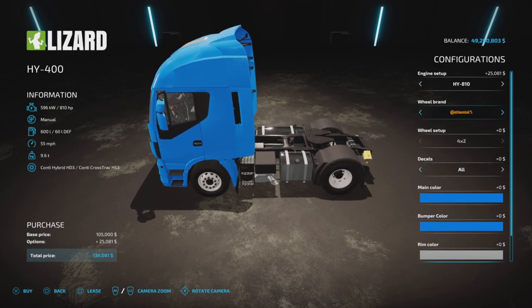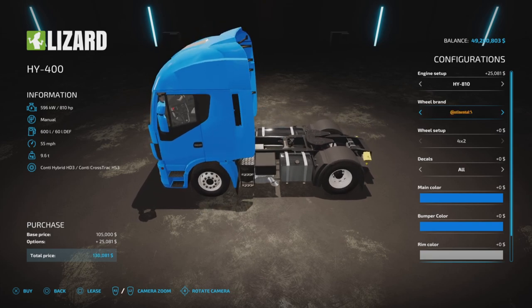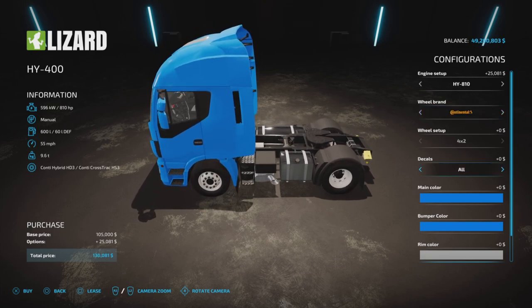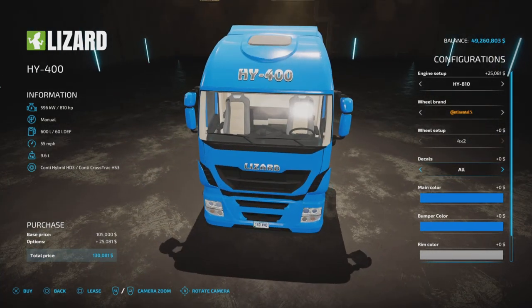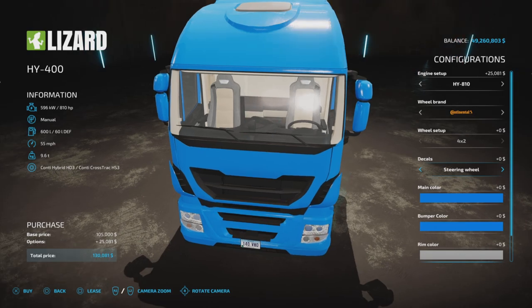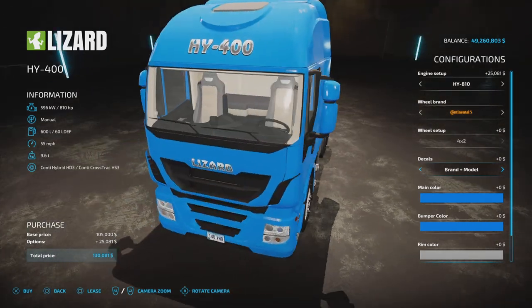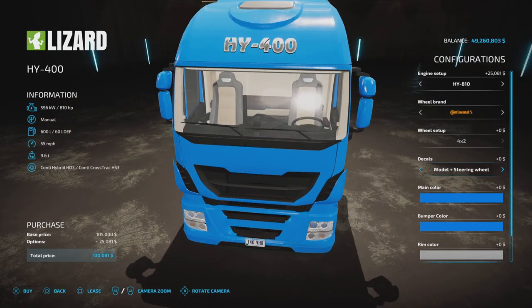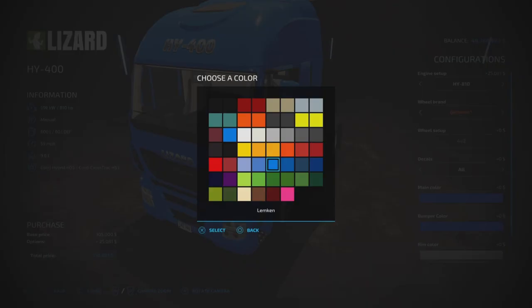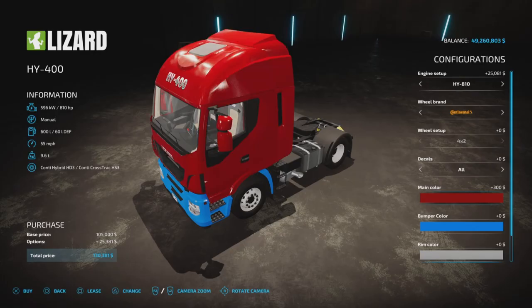It's interesting that the wheel setup option is showing but we can't change it — it's a four-by-two, so two-wheel drive, two axle. For decals, you start with all, but you can set it to just the brand, the model, brand and model, steering wheel, brand and steering wheel, model and steering wheel, or none.